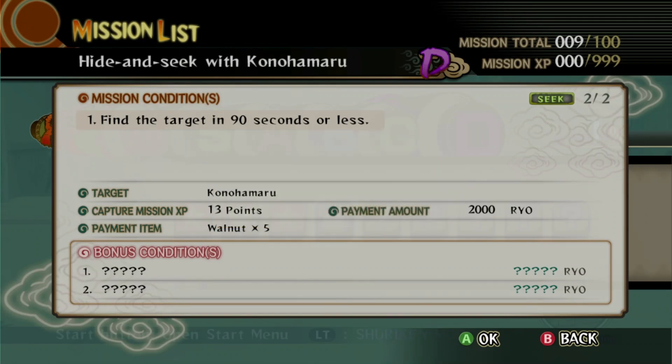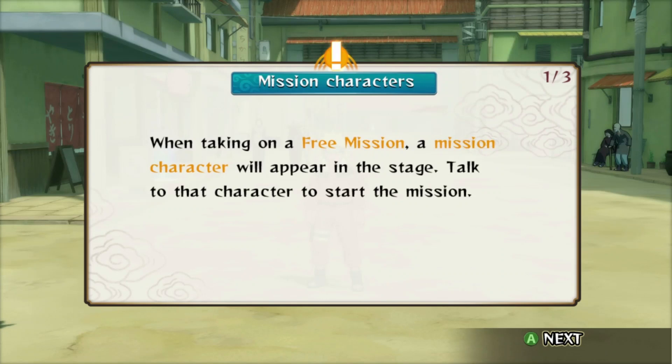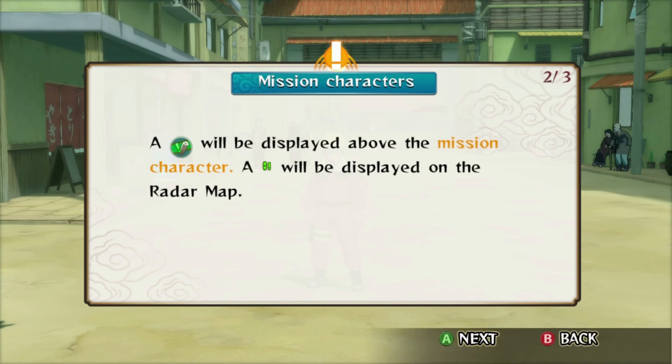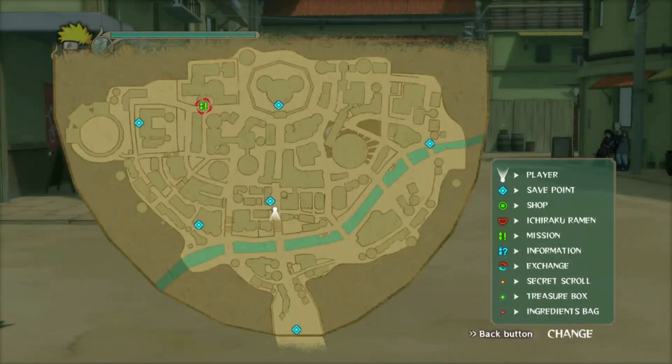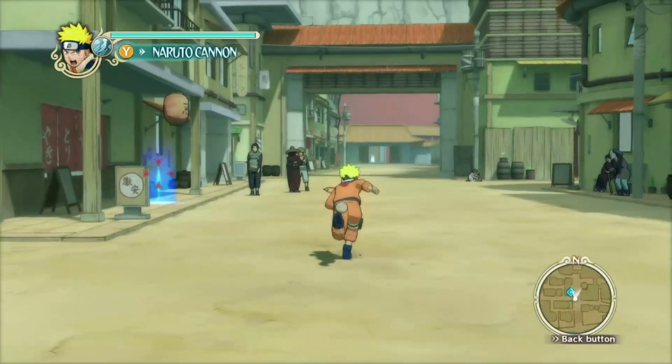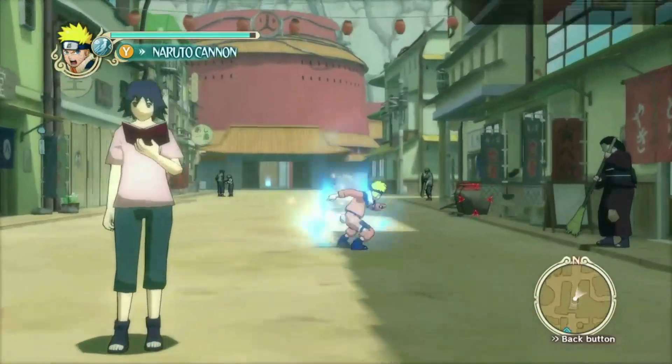Take on the mission. Mission characters: when taking on a free mission, a mission character will appear in the stage. Talk to that character to start the mission. A ninja scroll will display above the mission character and a green icon will be displayed on the radar map. While on a mission, you cannot take on any other missions. If you want to quit a mission in progress, go to the start menu and select cancel mission. Alright, so that's near the school — let's go there. While we're at it, let's earn 50,000 steps and 200 breakables.